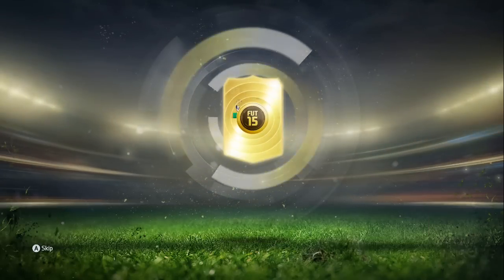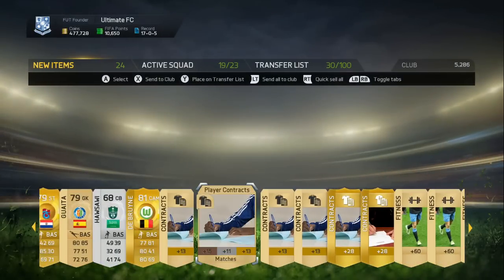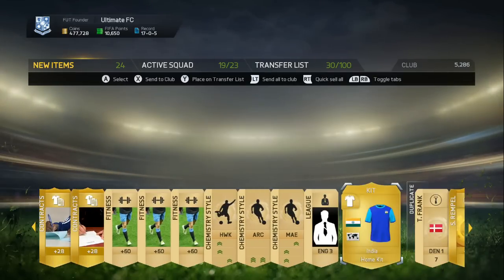Tim loves to show me good packs — can he again? 83, I'll take that, good centre back just there. Good CAM as well in De Bruyne. And rest of the pack, let's just go through this quickly — quite a few chemistry cards just there. And that kit for India actually looks okay.